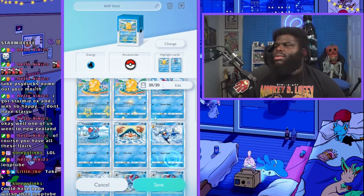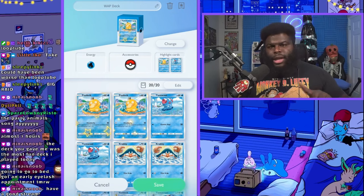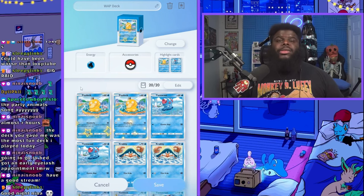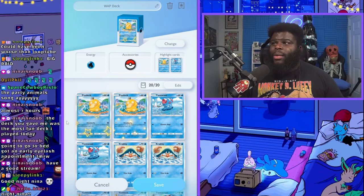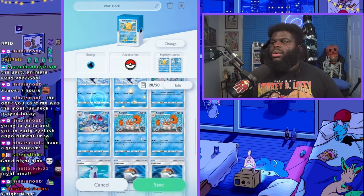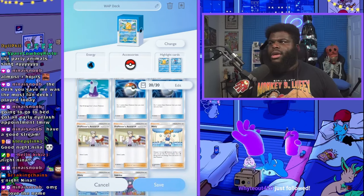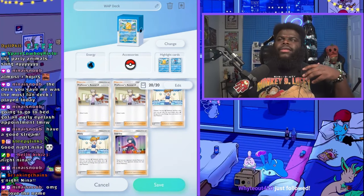We have two Psyduck, two Tentacool, two Krabby — well, one Krabby. The deck we're going to use to beat the Charizard/Moltres expert solo mission is the WAP deck. We've got two Psyduck, two Tentacruel, two Krabby, two Golduck, two Tentacruel, and two Kingler. The rest is standard stuff: Pokeballs, Professor's Research, a Potion, two Misty's, and a Sabrina.